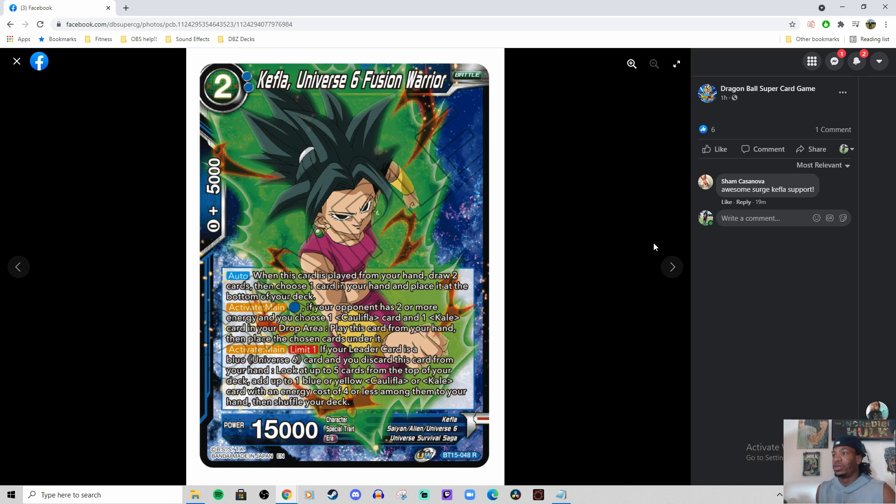Activate main limit 1: if your leader card is a blue Universe 6 card and you discard this card from your hand, look at the top 5 cards of your deck, add up to 1 blue or yellow Califla or Kale card with any cost of 4 or less among them to your hand, then shuffle your deck. I like a lot of the searching that U6 is doing right now — you're digging for a lot of your pieces to find what you need. A lot of these builds are probably going to be centered around Union Patora. You still have the old 4-drop Dual Attack 19k Kefla they printed back many sets ago — that's probably going to see some value.